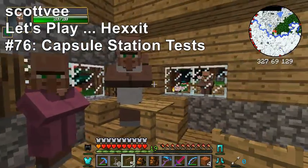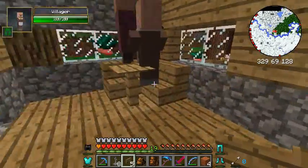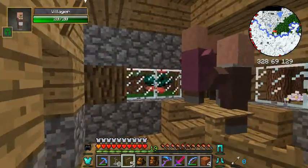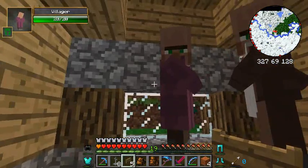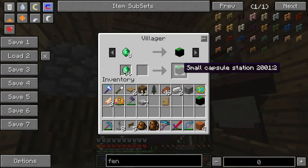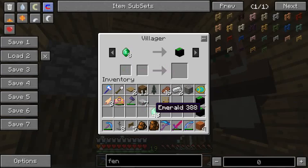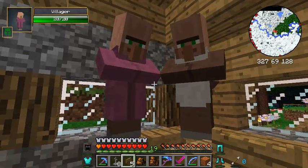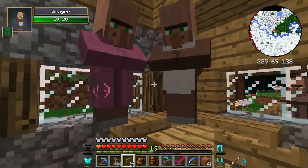Hi guys, this is Scott V in my Hexit world. I just zapped myself to the town of Cadberg because I remembered from one of the videos I did — and it's handy sometimes having an instant replay — I remembered that one of these guys was selling small capsule stations. At the time, I thought that was some screwy bee-related thing from Forestry or whatever.